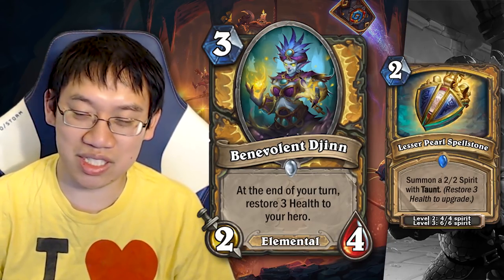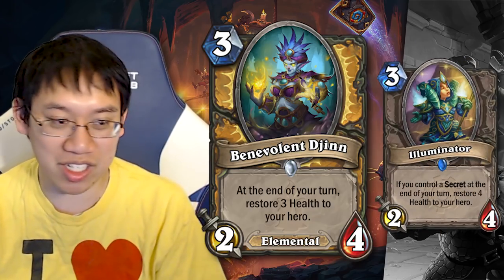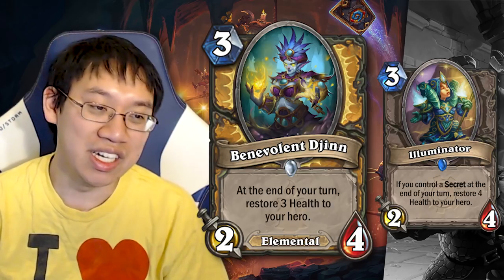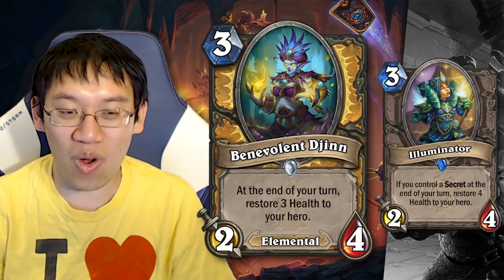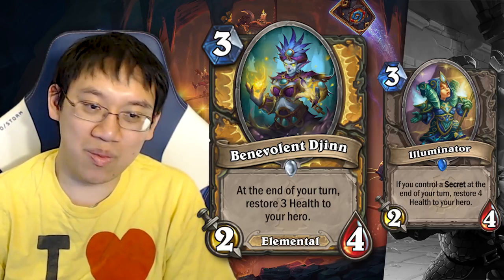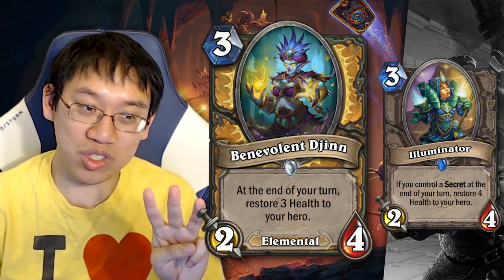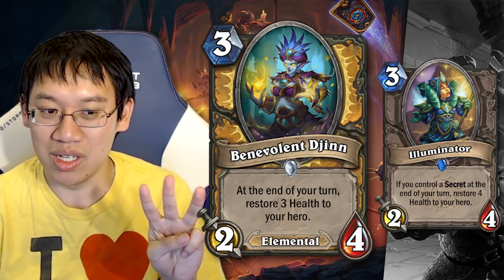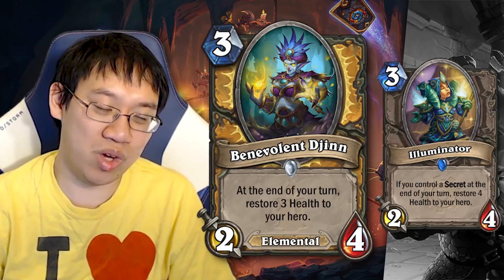Benevolent Djinn — 3 mana, 2/4 Elemental. At the end of your turn, restore 3 health to your hero. A great combination with Lesser Pearl Spellstone, and this card is actually really, really insane. Back in the day I tried to play control Mage with a similar card — a 3 mana, 2/4 Illuminator that restored 4 health at the end of your turn if you had a Secret in play. This is just unconditional restore 3 health, and is absolutely amazing against aggro decks. Contrary to all the laughter, aggro actually did die during the last expansion — they're mostly tempo decks now. The main problem is that Keleseth Rogue, Token Druid, and Tempo Mage will try to clear your board as a priority if efficient to do so, and then hit your face — so a 3 mana 2/4 just isn't quite that good against them.